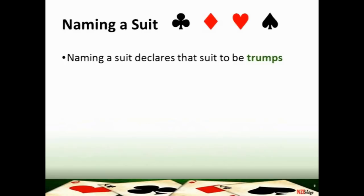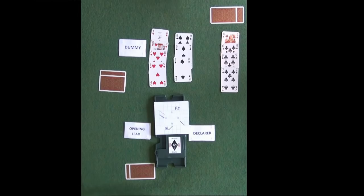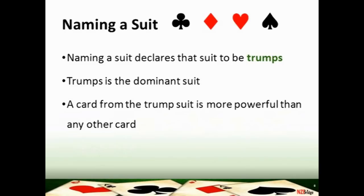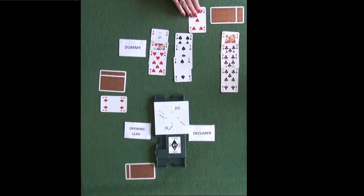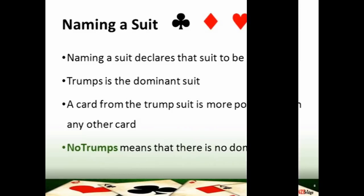A card from the trump suit is more powerful than any other card. Here is how a trump works: declarer is in a heart contract, so hearts are trumps. The left-hand opponent leads a diamond. Dummy must follow suit but has no diamonds left, so dummy can trump in — or ruff — the diamond. Because hearts are the dominant suit, even the ace of diamonds would be beaten by the five of hearts. No trumps means there is no dominant suit, so the highest card played in the suit led wins each trick.